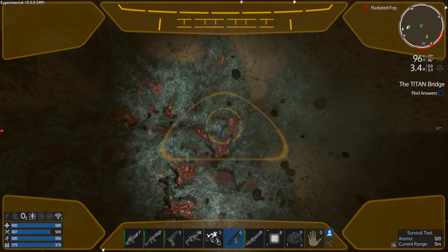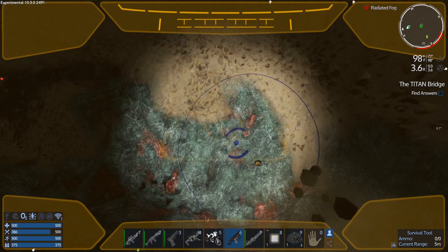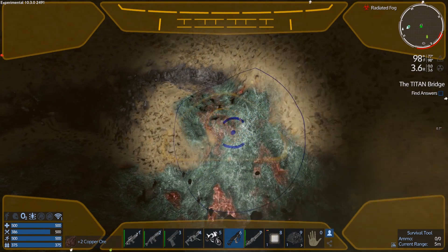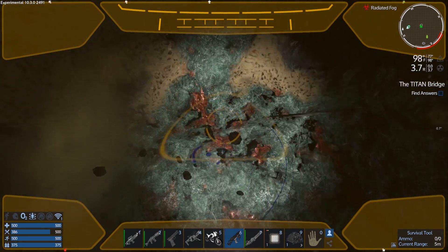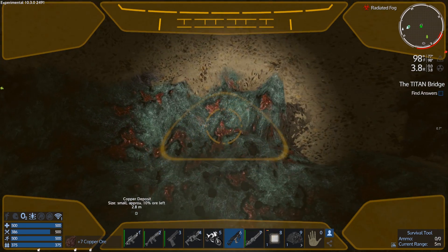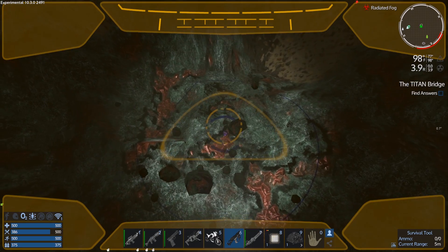I've got a couple drill ships in mind, but I think I'm going to go with the Spange Miner. I made it last season — it has issues with balance, but I know it'll work with the weight system. The other one I was looking at was the Ladybug, which was made way before the weight system was in the game. I don't know if it's been updated, so I'm going with the Spange Miner because I know it worked last season and will work this season.